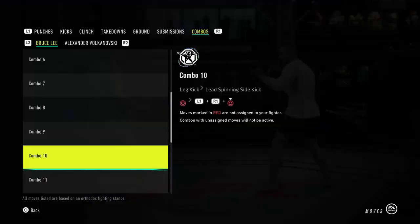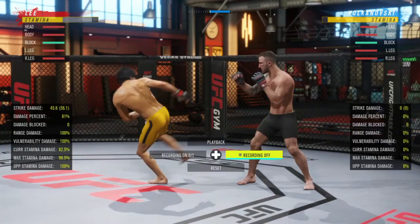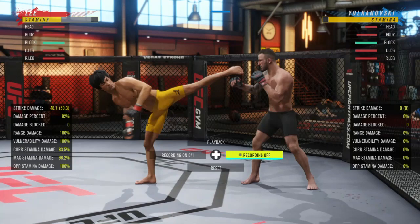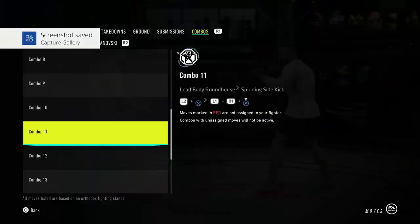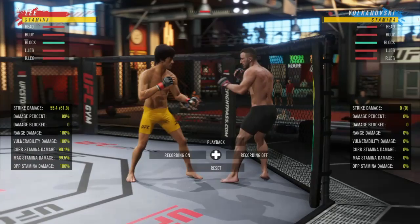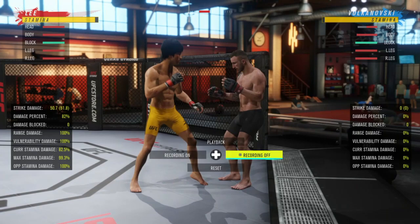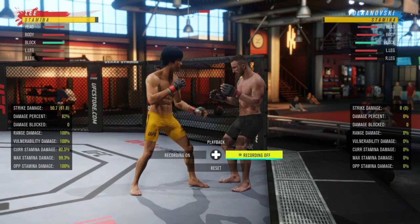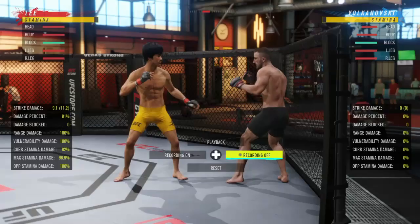A weird way to use the lead spinning sidekick is by throwing either a leg kick or a body roundhouse but intentionally missing that first kick to get into a weird combo — I don't really advise it, but it can land if you barely miss that leg kick to stay in range. For the rear spinning kick, go with a lead roundhouse to the body or head, then immediately follow up with a spinning kick to the face — two big head kicks in a row, very dangerous. You can also intentionally miss the lead roundhouse to bait your opponent into countering and walking into your foot. A lead hook into the spinning kick, or jab to lead hook to spinning kick, also work well.